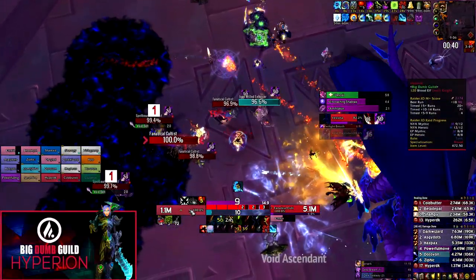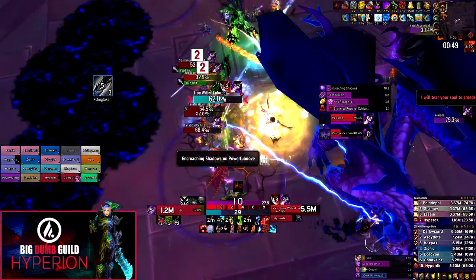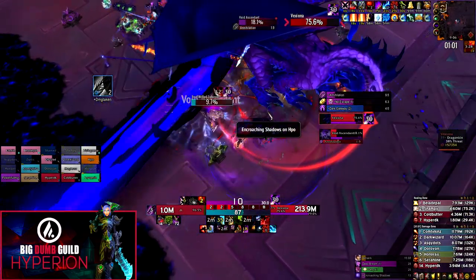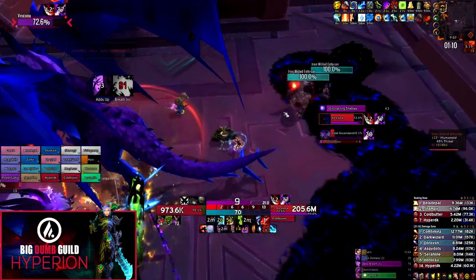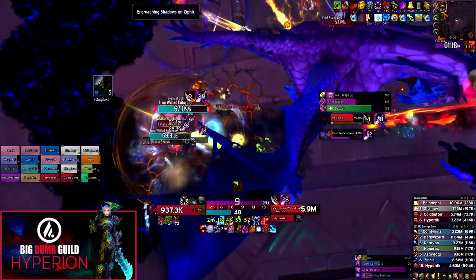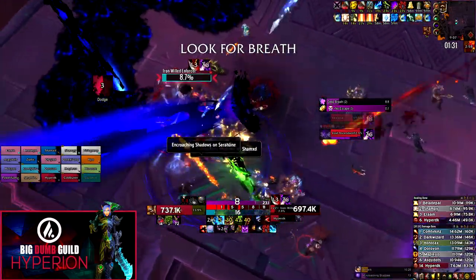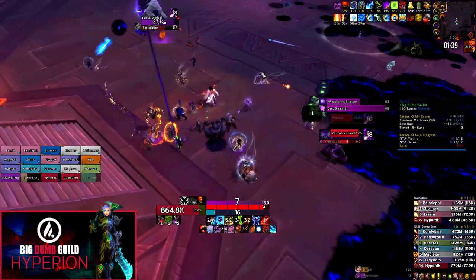The third tank is responsible for picking up and holding aggro on all remaining adds. Run to any portal that spawns and instantly generate threat, pulling adds as close to cleave range as possible — but never so close to the Void Ascendant tank that the second tank can't escape the Enforcer's AoE. All tanks can help with add control using stuns and knockbacks to stop Spiteful Assaults. For a two-tank solution, there's simply a boss tank and an add tank — the add tank takes Annihilation and picks up every add from portals. The add tank can move backwards during the Annihilation cast to catch all adds inside it, or with enough damage the Ascendant dies before adds even spawn.